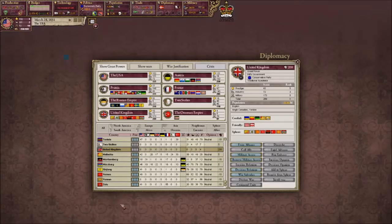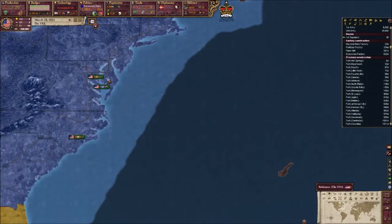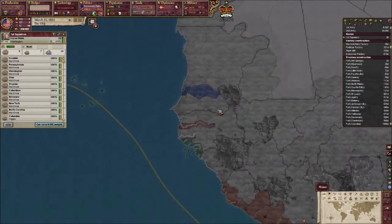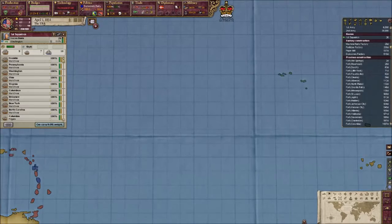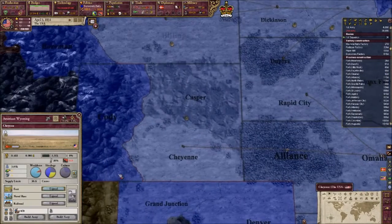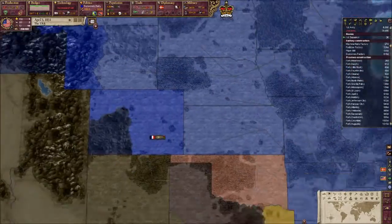Will the Brits give us military access? They will. Hello, Britain - you friendly bugger. We will stop off in Banjul, and then we'll rest up and then we'll go for the final attack.